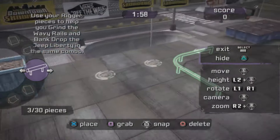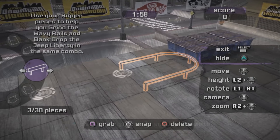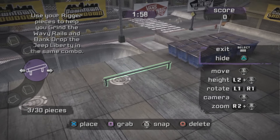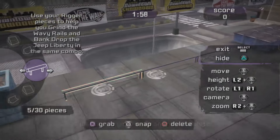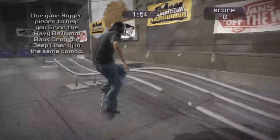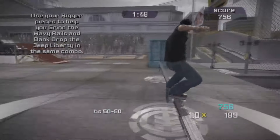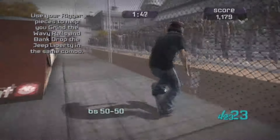Rigger was the final mode and was basically the skatepark creator in the real world. This was by far my least favourite mode as it was the same thing over and over again: place a ramp, place a rail, place a ramp, place a rail, collect something. The rails often wouldn't connect to each other properly, and the quarter pipes — well, let me talk about them in a moment.